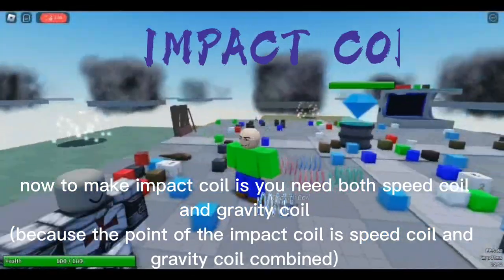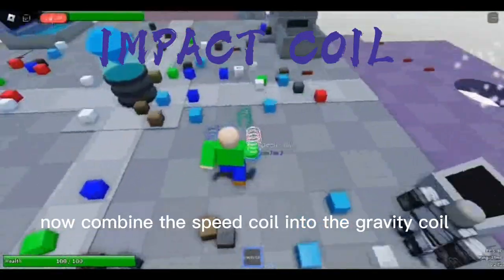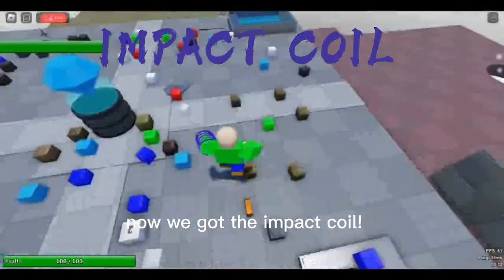Now to make impact coil, you need both speed coil and gravity coil. Now combine the speed coil into the gravity coil. Now we got the impact coil.